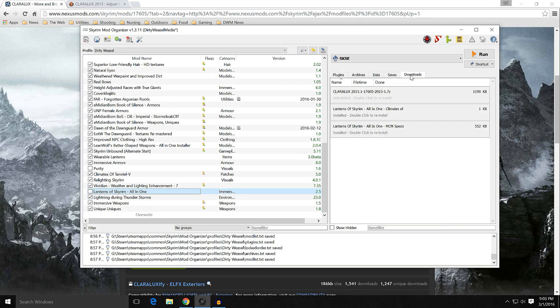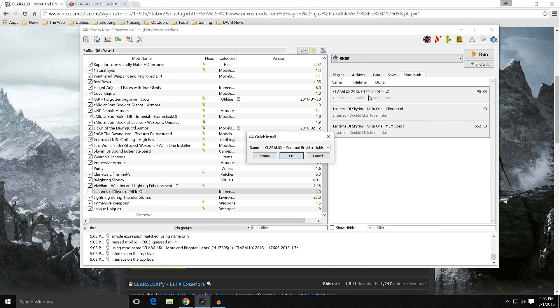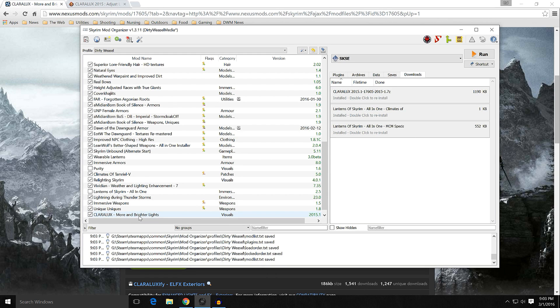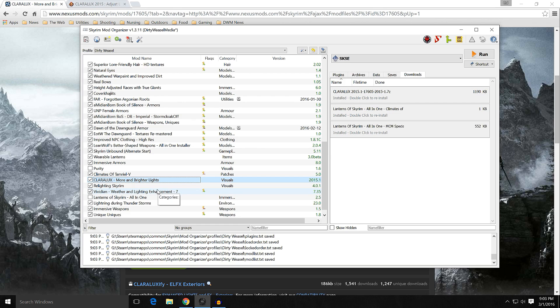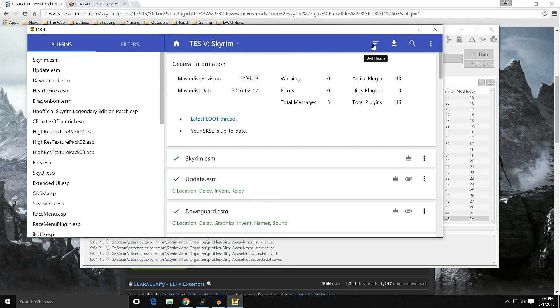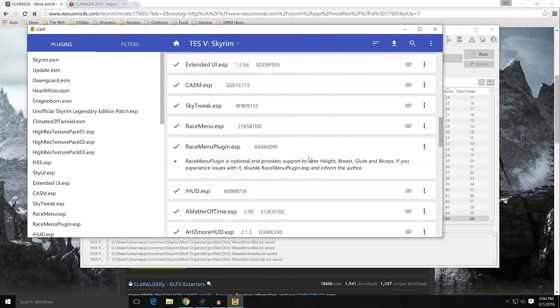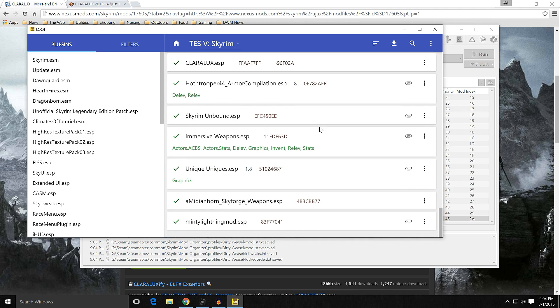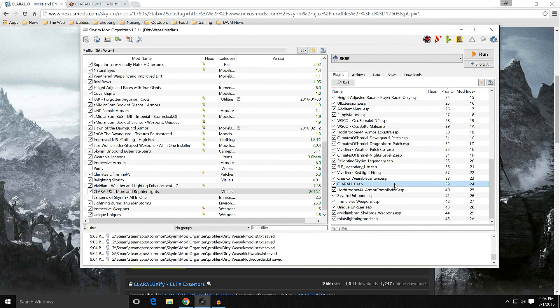In Mod Organizer, double-click to install ClaraLux. It contains interface, meshes, scripts, textures, and the ClaraLux ESP. Click OK and you'll see it at the bottom. I tested it both above and below Vividian ENB and it didn't make a difference — works just fine. Running Loot once places it right below Chesco's Wearable Lanterns, which is fine. Whatever Loot wants to do is good here — no issues either way.